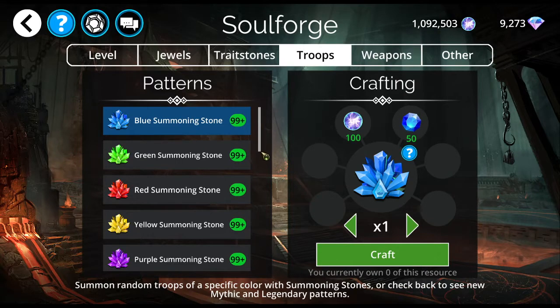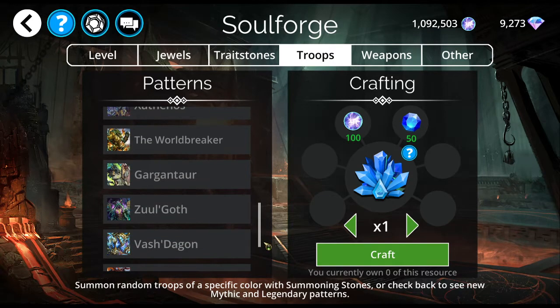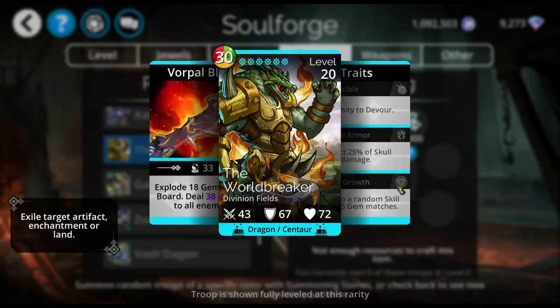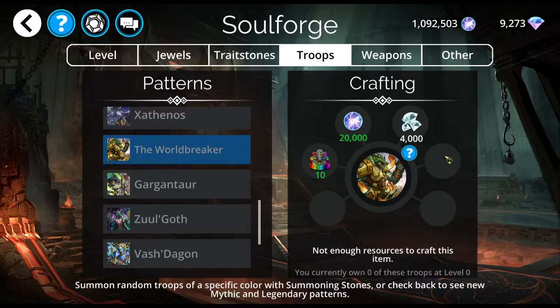On the troops — on the mythics — we're going to skip right over the legendaries and go straight to the mythics. These are what we've got: the Worldbreaker. He explodes a flat 18 gems, so whether or not he has been webbed, he will still explode 18 gems and get you some nice mana, and then he does damage to all enemies. I don't have the Worldbreaker. I have never used him, and I myself would not be interested in crafting him. I have guildmates that have used him and had fun with him during events, but only during events. I never hear about anybody using the Worldbreaker on a day-to-day basis.